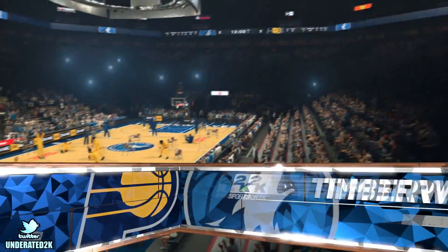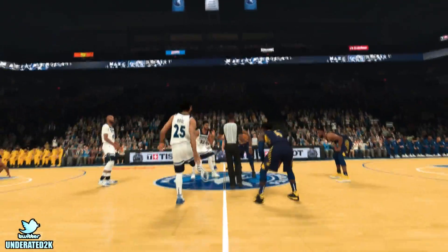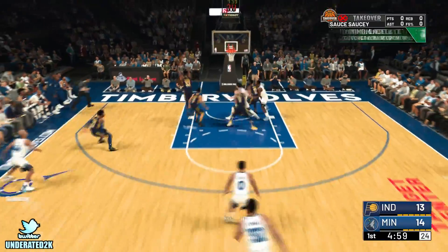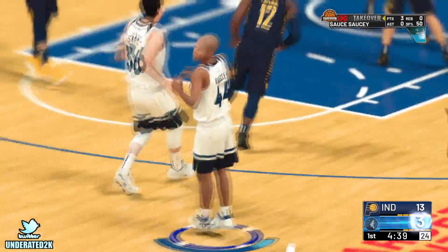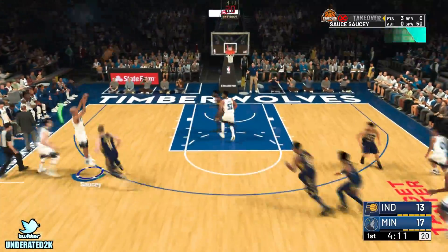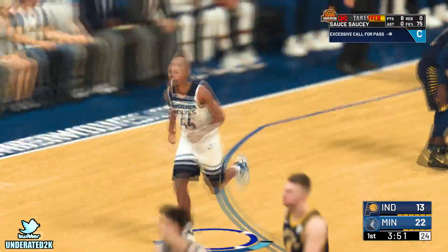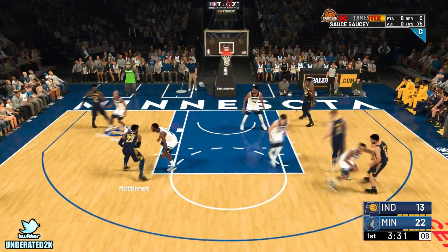If you guys are new to this glitch - or even if you're not - you don't have to run the treadmill, but you do have to do something else in between that's so much faster than the treadmill method. If you're new to the glitch, all you have to do first is play a regular MyCareer game, then be up or down by 25 points somewhere in the third or fourth quarter. Or if you don't want to be up by 25, you can just foul out. If you don't understand, skip to four minutes and 13 seconds.